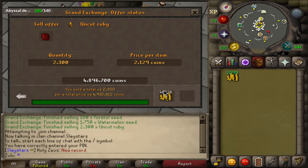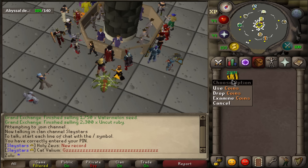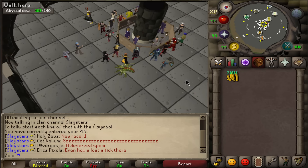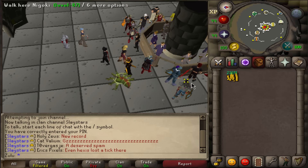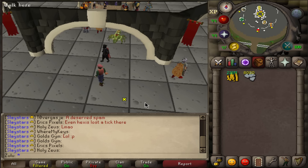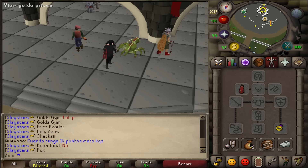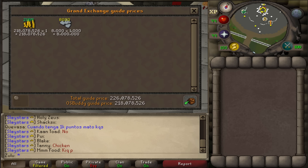I left this stuff in overnight and now it looks like we finished selling everything. We've ended up with 218 mil, plus I'm going to pull out some platinum tokens. I think the d-chains and the jars of sand were about 8 mil in total. I've got 8 mil out of here, which should make up for the d-chains and jars of sand that I gave away. So we've got 218 mil without the platinum tokens, and 226 mil with the platinum tokens.